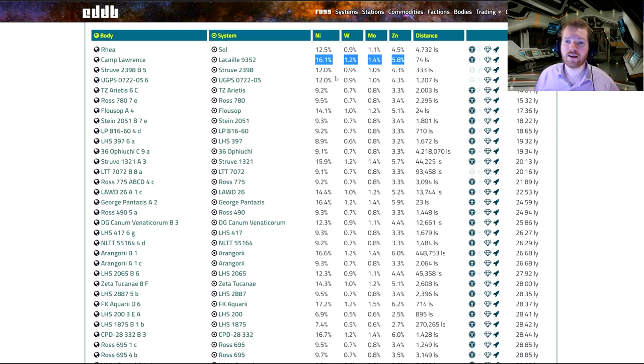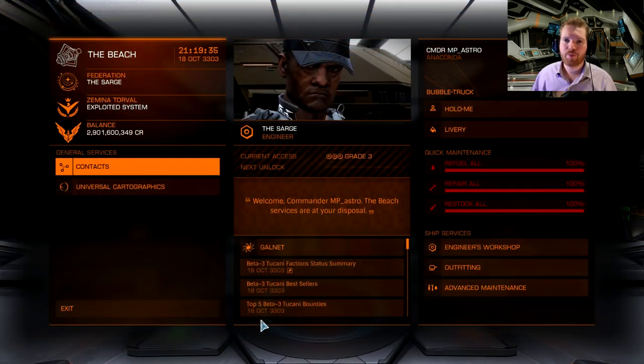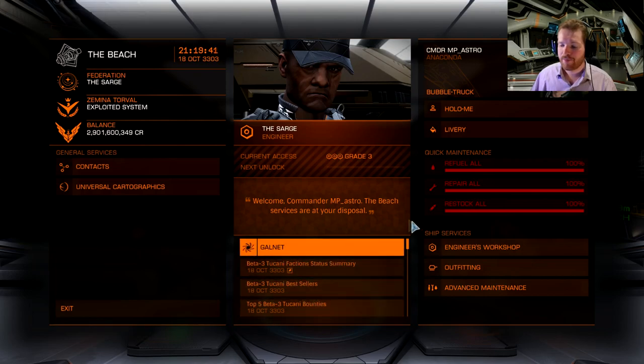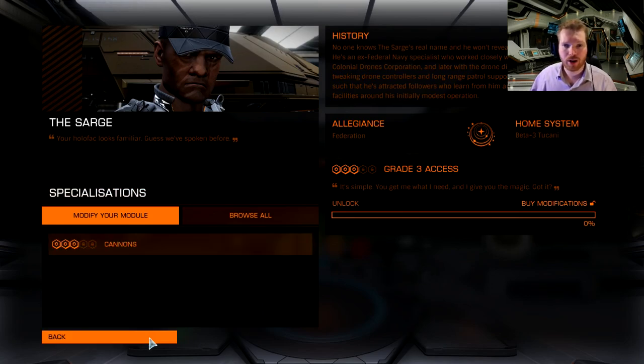Once you have the materials and all your shield pattern analysis, you go into the engineering shop and you'll see a box where you'll be able to donate your shield pattern analysis to the Sarge. Once you've donated 50 of them, you will gain access to him. You might have to log out and back in for everything to unlock properly — there have been bugs with that in the past. Once you've unlocked him and have your materials, it's just engineer away. And that's pretty much it.